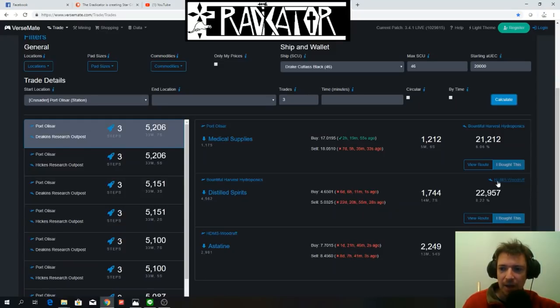From Woodruff you're going to go back with Astatine — you're not going to fill your entire Cutlass because it's quite expensive. Then you will go back to Deakin's Research Outpost, where you're going to buy medical supplies. Medical supplies are actually a little bit cheaper at Deakin's than at Port Olisar, so that's why the app tells us to go there.